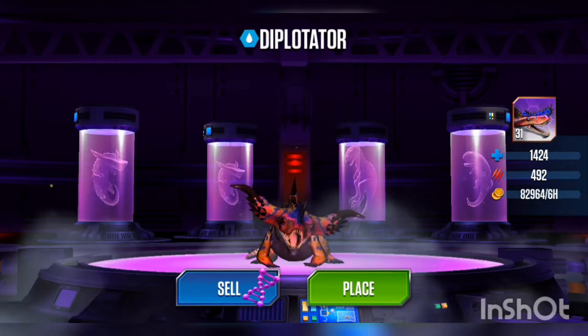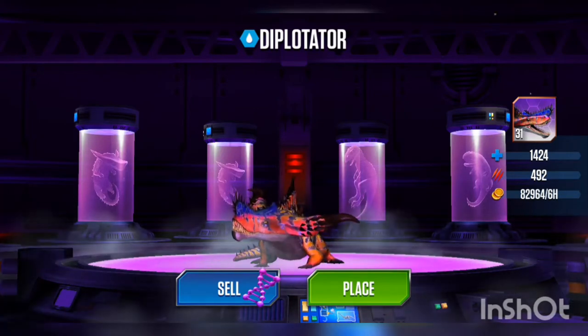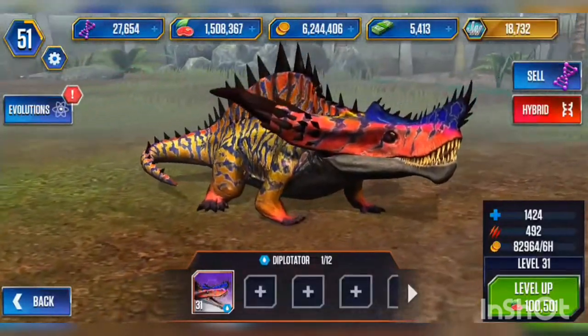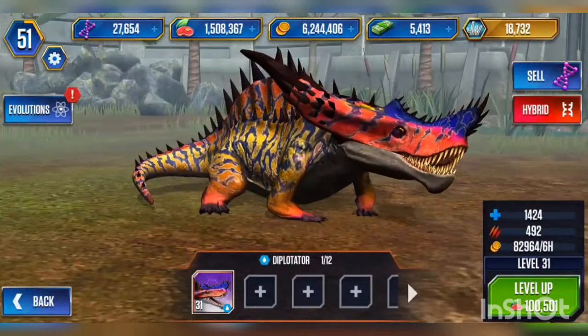I wasted — let me see — 120, 240... maybe about 400 bucks total. But we got a level 40 Diplotator!